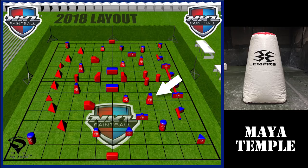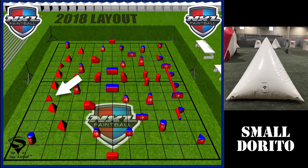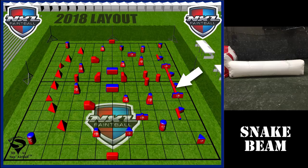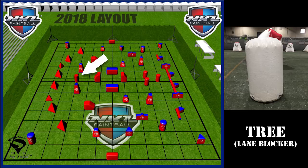We also have a small Dorito, a giant brick, your snake beams, and then your cake, also known as a small cake. And we will also have a tree or also known as a lane blocker. That was just a list of the standard bunker names you're going to see on most of the 2018 field layouts. Now let's jump into the basic bunker calling.